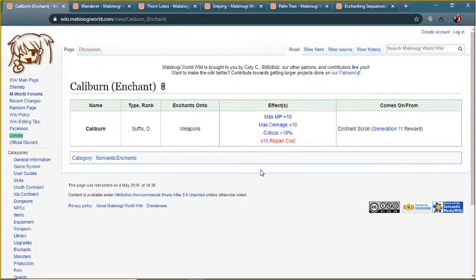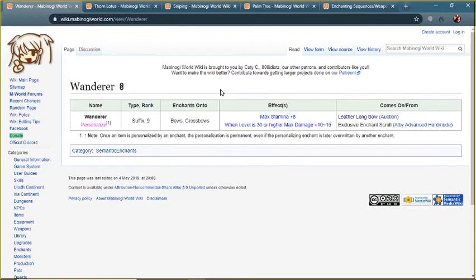Moving on from there, we're going to go to suffixes. Here's a couple of suffixes that are going to be useful. There's a suffix enchant similar to the Goddess enchant — it's a quest reward that all players will have eventually, giving 10 max damage and 10 critical, but it also has a 10x repair fee, so watch out for that. The next enchant is the Wanderer enchant, which gives 10 to 15 max damage when your level is over 30. It's a suffix for bows and crossbows, and you will need to step up to this one.